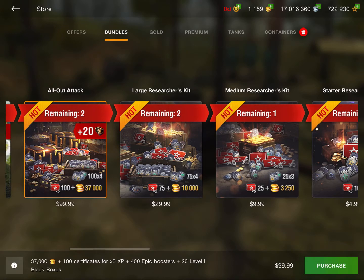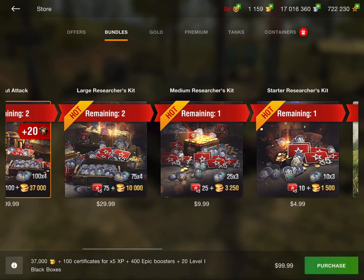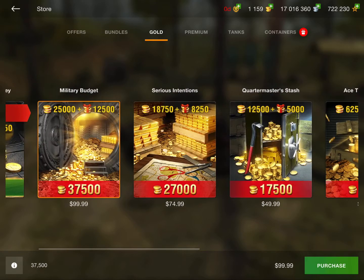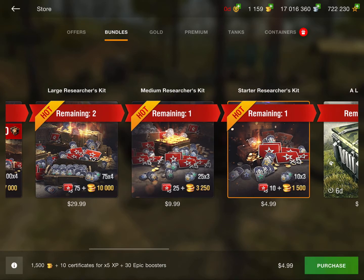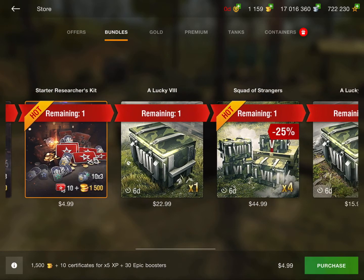Next we have the All-Out Attack Large Researchers Kit, Medium Researchers, and Starter Research bundles. These are actually worth it. You get essentially the same amount of gold — around 37,000 to 37,500 — plus a lot of 5x boosters and other bonuses on top. It's just a little bit of a bonus for getting these instead of the regular gold packs. Some of these don't even give you less gold, so yeah, these are definitely probably worth it.